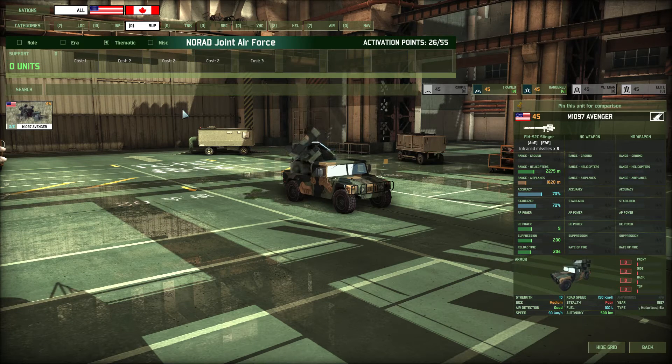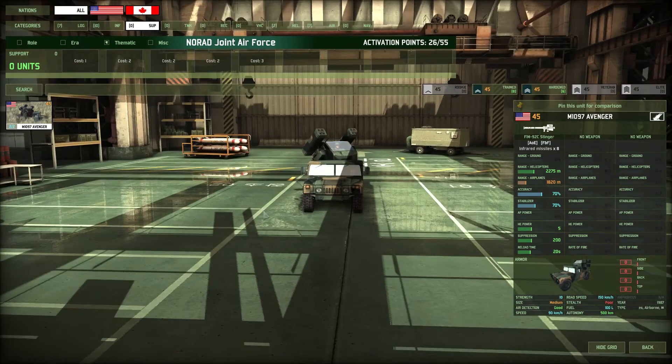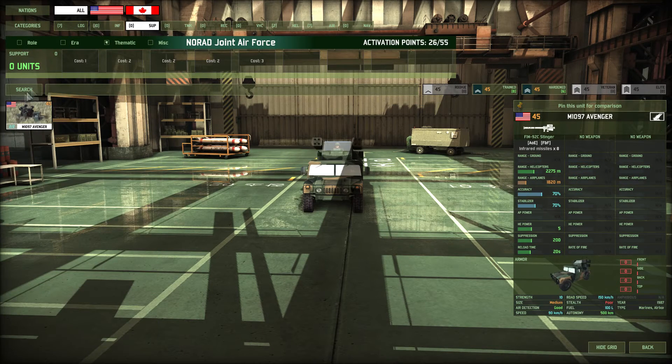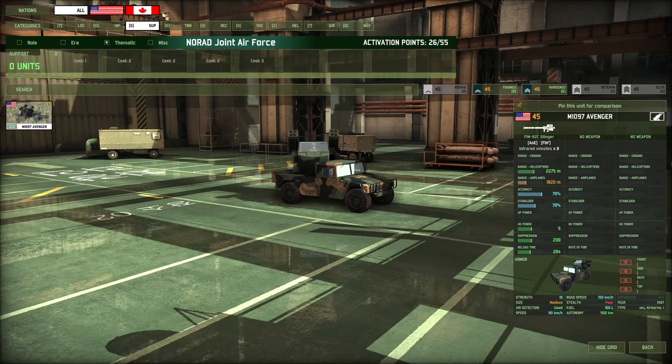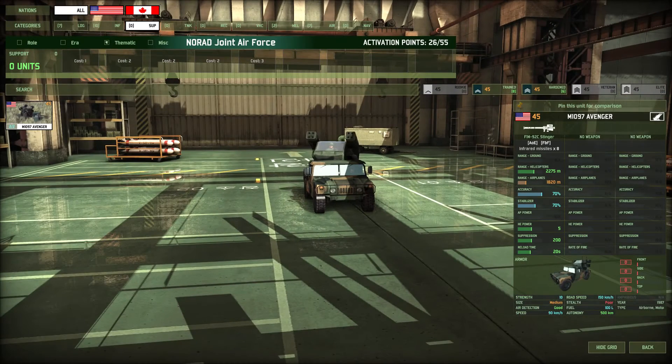Support tab. The only thing we can get are Avengers, and I'm almost inclined to skip them. Because with Stinger SIEV units, those are actually better, more mobile, and harder to see. The Avenger has poor stealth and actually can be taken out by helicopters before it can get into range to shoot down said helicopters. So I'm inclined to skip the Avenger.